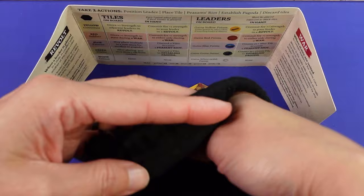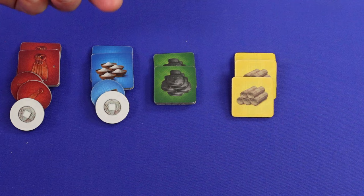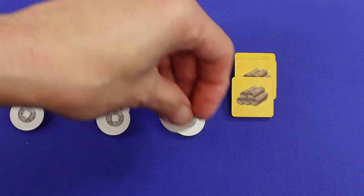Game ends when no tiles are left in the bag. Players count all of their different coloured points, with white points treated as wild and able to count as any other. Your lowest out of red, blue, yellow and green is your final score, and whoever has the most points has led the most powerful dynasty to victory.